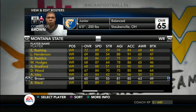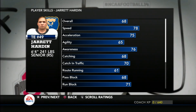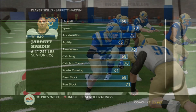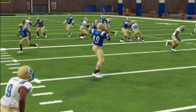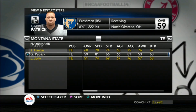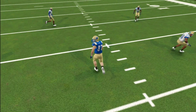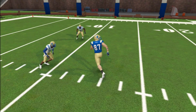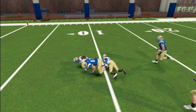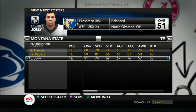Behind them the Grizzlies have some solid depth, a couple of redshirts at the position, and the future looks bright at wide receiver. As strong as the wide receiver position is, that's how weak we are at tight end. Jared Harden is a good hand — primarily viewed as a blocker, but he has decent hands and is a smart player with the ability to make some big plays in the passing game and open up holes in the run. Our receiving tight end behind him is redshirt freshman Garen Patrick — a bit undersized at only 222 pounds, but he is six-foot-four and can stretch the defense. Patrick will need to develop a bit more before getting adequate playing time.